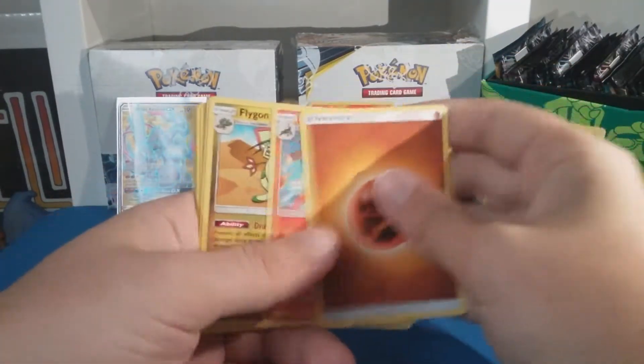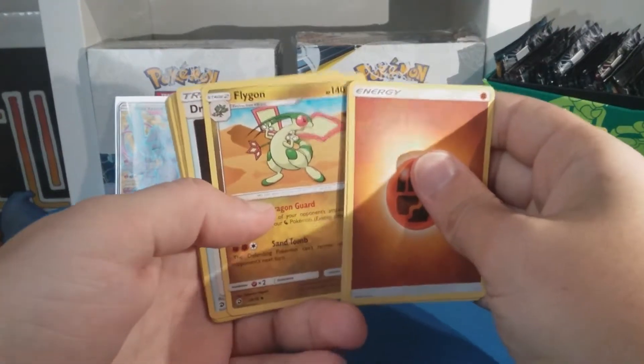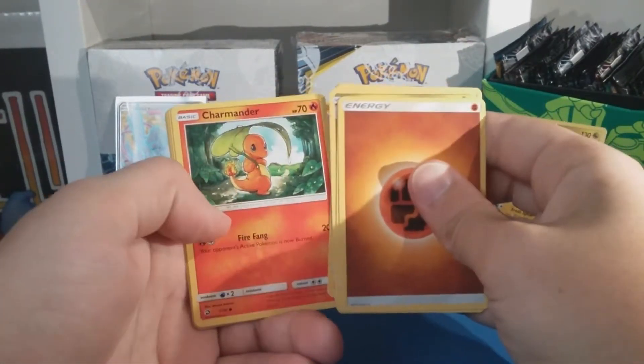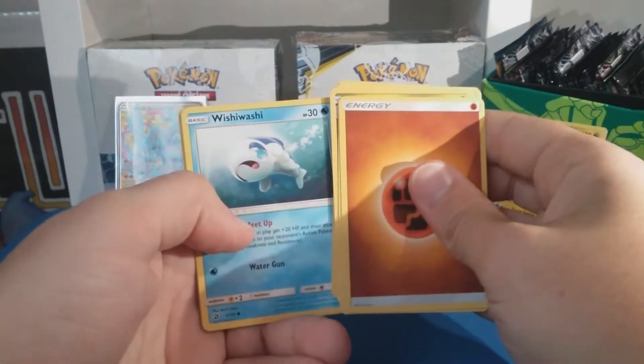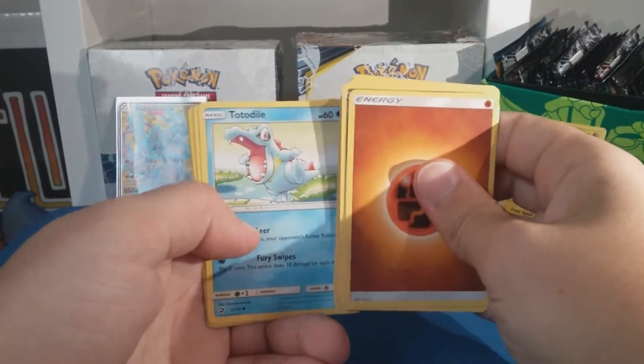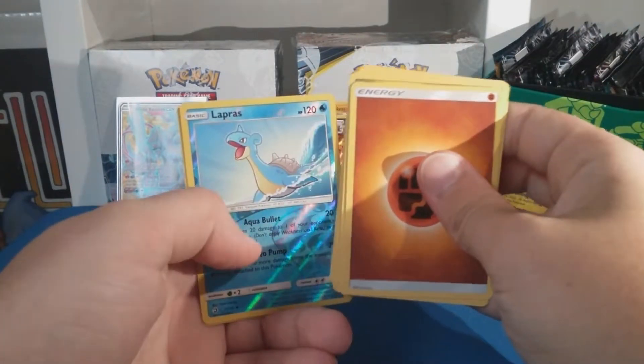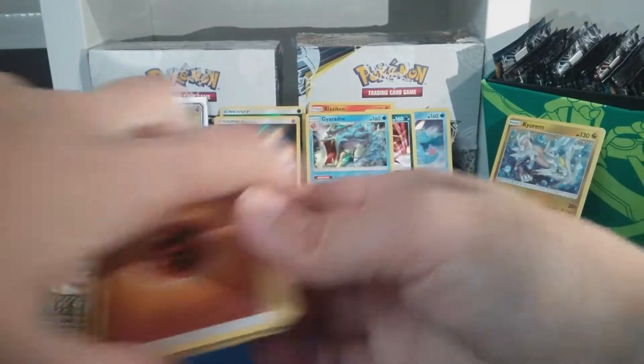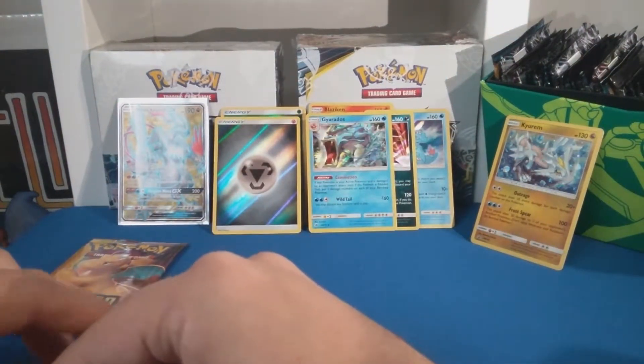Salazzle, Flareon — looking like a cartoon. Dragontown, Slanted Charmander, random Flareon, Wishiwashi, Totodile, Lapras Reverse — cool — and a Gyarados Holo, nice! I think that Gyarados is good and playable from what I've seen.